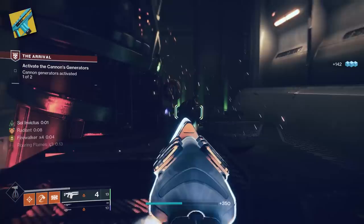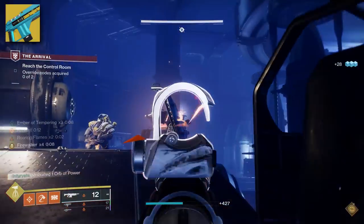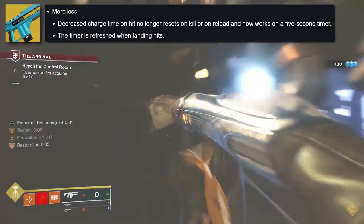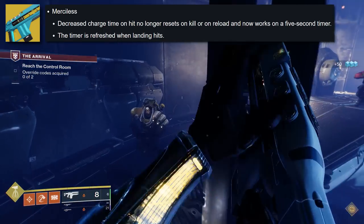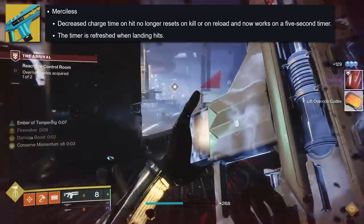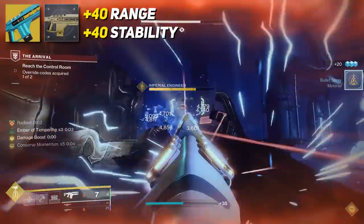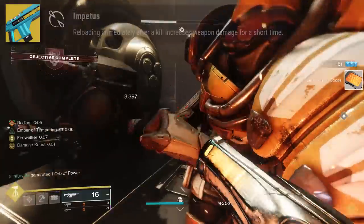Our exotic weapon of choice is, of course, Merciless. A couple of key takeaways about Merciless: Number one, it's doing a hell of a lot of damage due to its rework and buff. Stated in Update 6.3.0, the decreased charge time on hit no longer resets on kill or on reload and now works on a five-second timer. The timer is also refreshed when landing hits. This means you can pretty much always keep Merciless fully amped with that increased charge rate. And if you're rocking the exotic catalyst, this is really leveling the weapon out even more with increased stability and range. The beautiful thing I love about this is that Impetus — which is the trait —